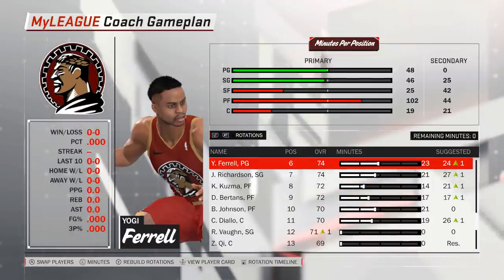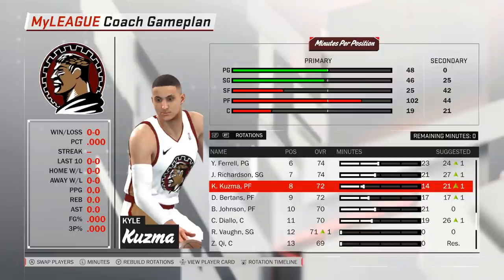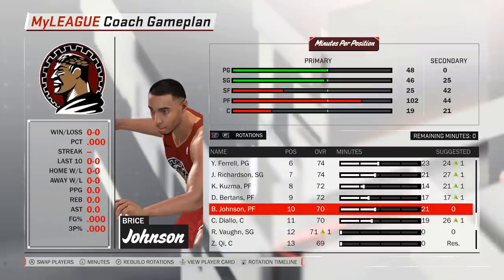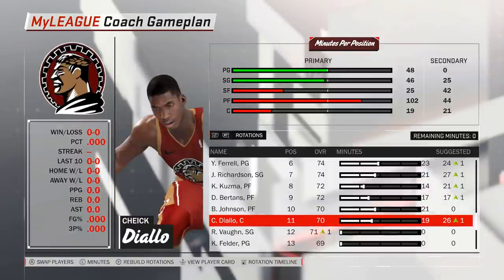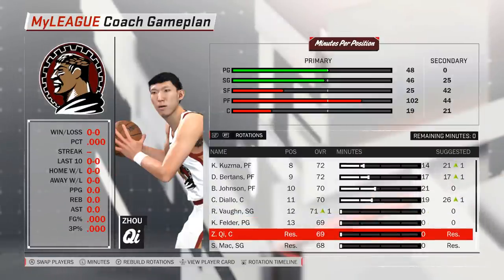For the bench, I have decided to go with six men who will see minutes, and that second unit will be led by Yogi Ferrell at the point guard. Josh Richardson will also play a role there. As for Kuzma and Bertans, both are listed as power forwards and both are also very well suited for the small forward position — Kuzma a bit more as an all-rounder who's also solid on defense, and Bertans primarily as a floor stretcher. I would like to give minutes to both of them at the three and the four, just to get a feel for how they perform. If neither Kuzma nor Bertans play power forward for the second unit, that role will go to Bryce Johnson, who is very likely the best post-scorer on the team and may end up as one of the primary scoring options off the bench. Coming off the bench at center will be Cheek Diallo. Vaughn, Felder, Key, and Mack are the reserves, so for the first game we will bring out an 11-man rotation.